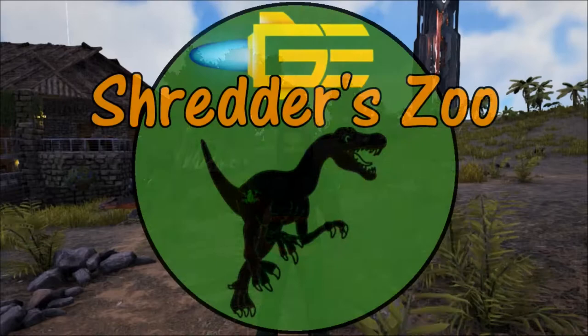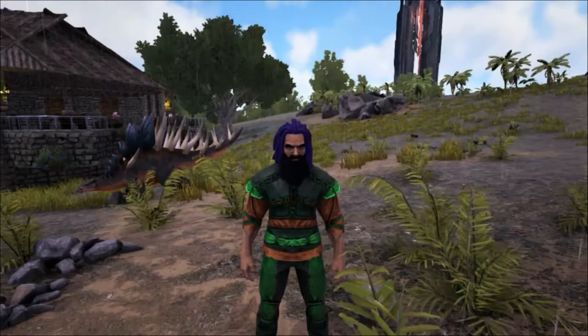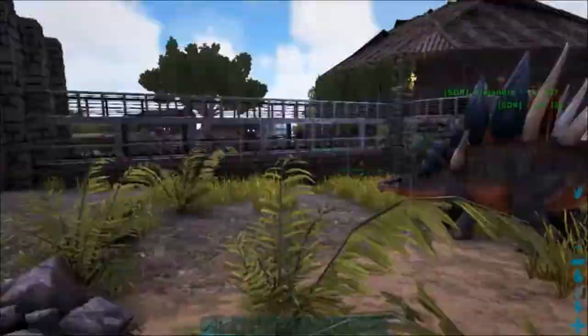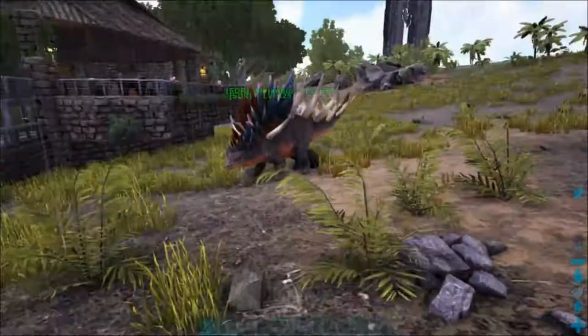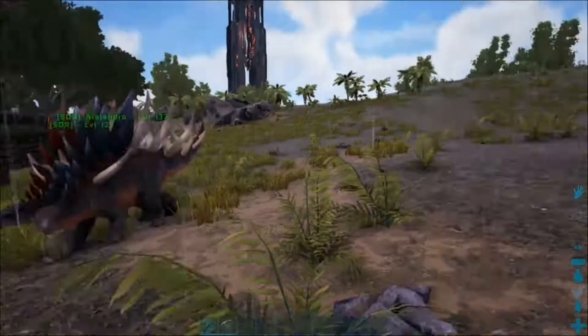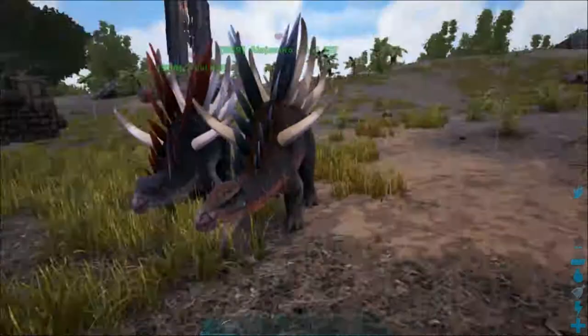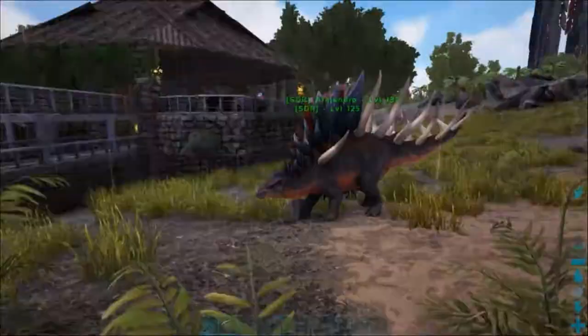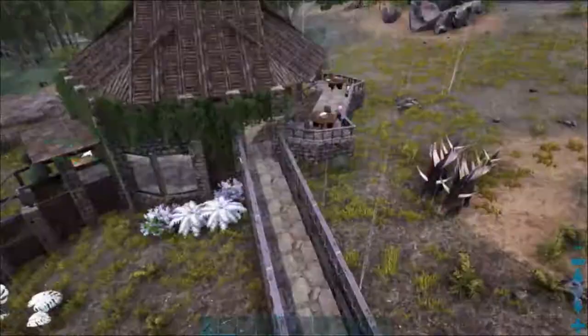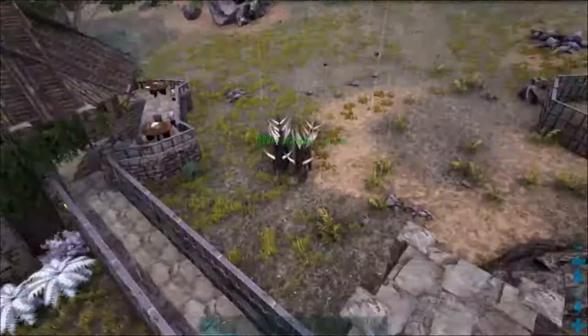Hello and welcome to Shredder Zoo. Thank you so much for joining me for today's enclosure build. As you can see the animals behind me, you can probably guess what we're going to be doing today. I thought we would take a bit of a break from the lake that we've been doing over the last few episodes and come back to the main part of the zoo to build an enclosure for the Kentosaurs that we tamed up a few episodes ago. We'll have it out the back here.